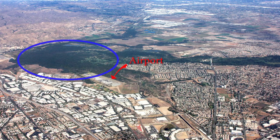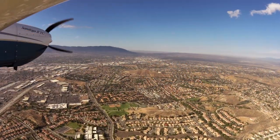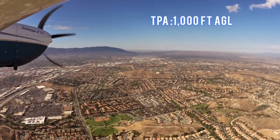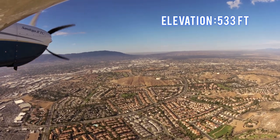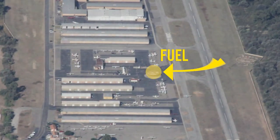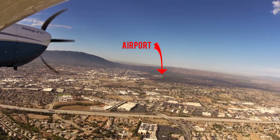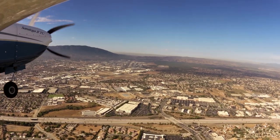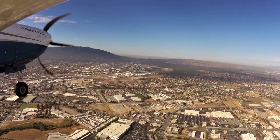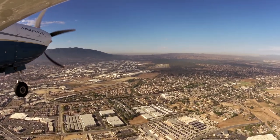Corona is surrounded by a forested area to the north and west. A dam and small hills sit several miles to the northwest of Corona. The traffic pattern altitude is 1,000 feet AGL and the airport elevation is 533 feet. 100 low lead and jet air available. A windsock is visible to the left of runway 25. Weather information is available. No touch and goes on weekends and holidays.